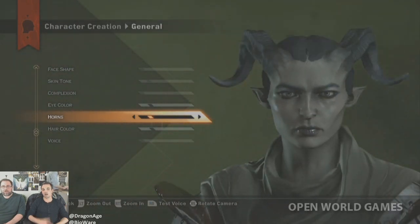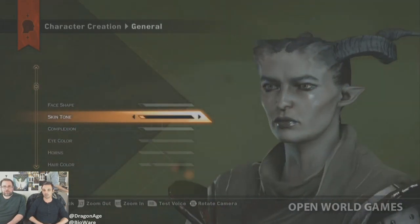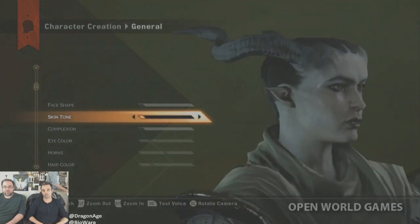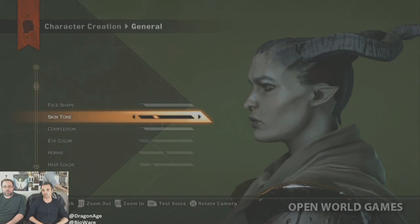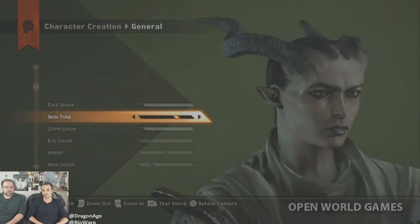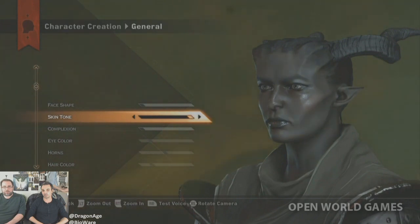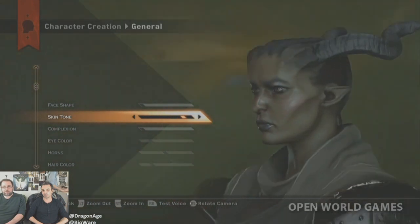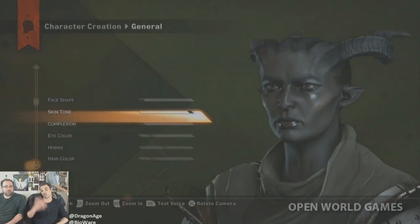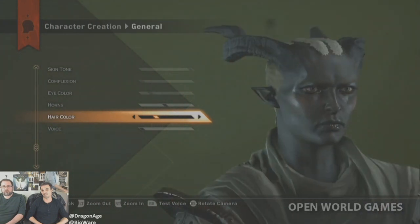Skin tone for the Qunari is a very different set than for other races. It runs from a fairly pale gray, through different grays, into bronzy territory closer to Sten's color with that slight green tinge, a little more pink, all the way down to a dark bronze, and then right into an almost jet-black look, which can be really striking. Pair that with red eyes.